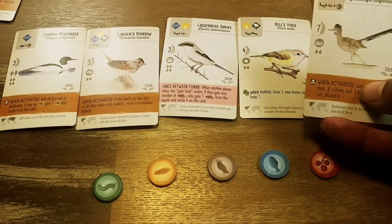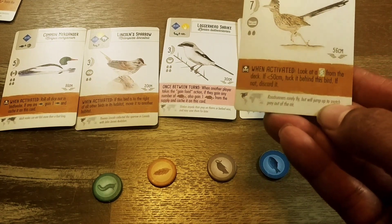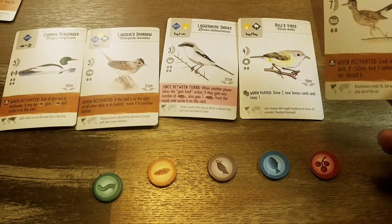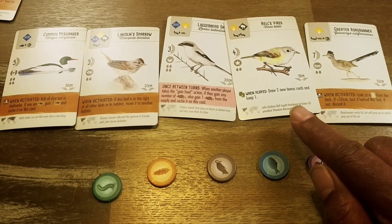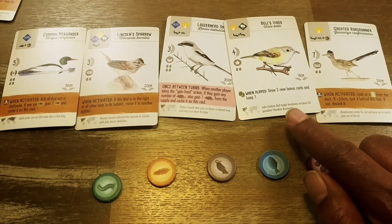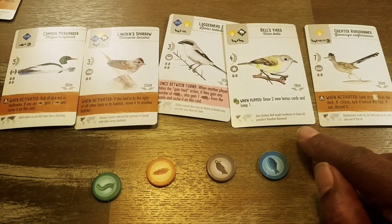The best thing I like about these cards is at the bottom there is a nice little fact about the bird. This card says road runners rarely fly, but will jump up to snatch prey out of the air. This game has 170 bird cards and each card is a unique species of bird. My wife's a teacher so she loves learning about stuff, and that's the one thing I really like about this.